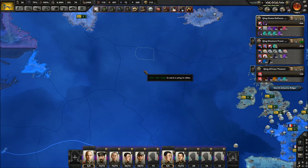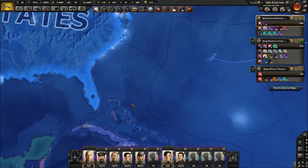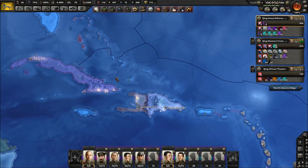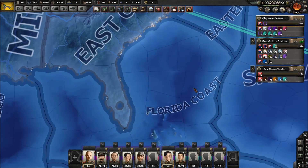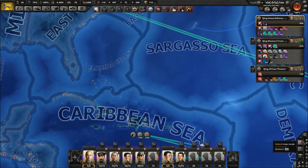Hello, Blound here. Welcome back to Hearts of Iron 4. Here we are as China, trying to secure bases in America. Our best bet is to take out the Caribbean — take a bunch of islands, set up an air force here. We can just take all of these little islands and we should be all good.